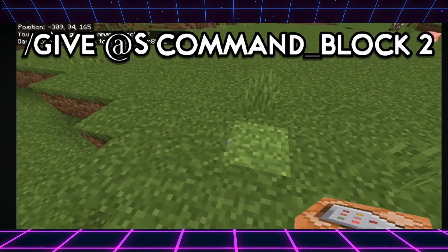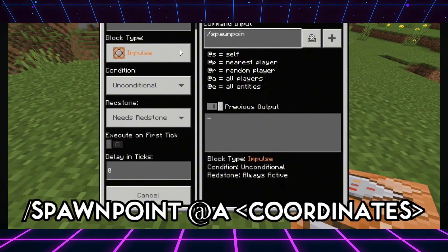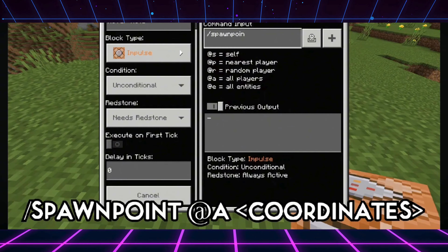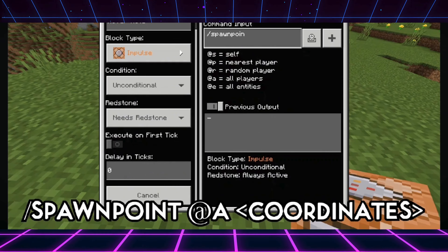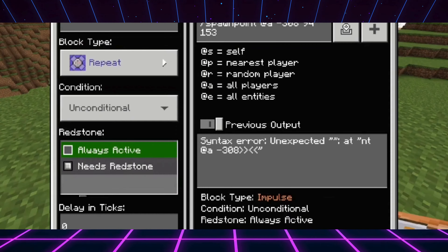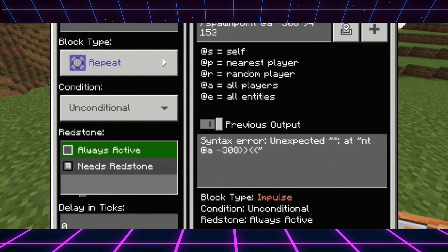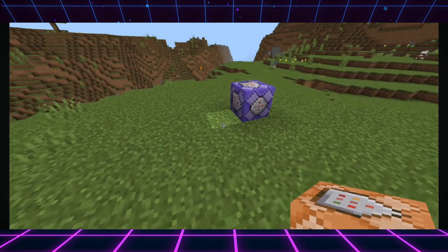First of all, simply place a command block. Then write the command slash spawnpoint at the rate a, and enter your coordinates where you want to be spawned. Then on the block tab simply select repeated, and under the redstone simply select always active.